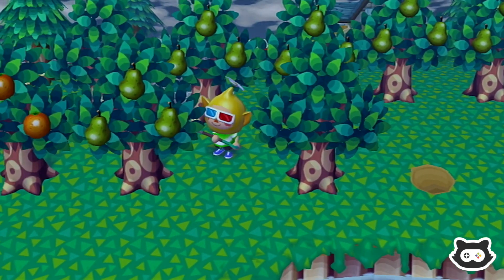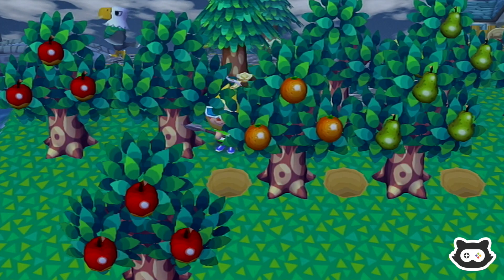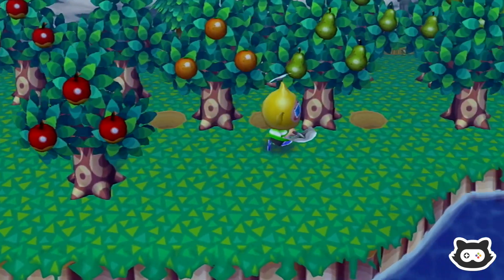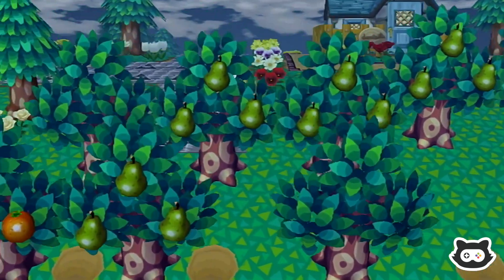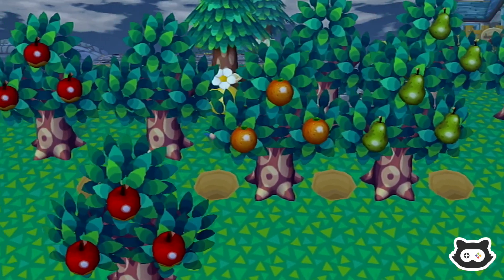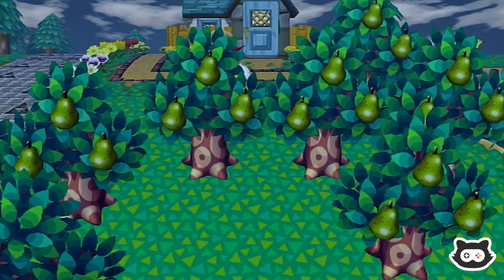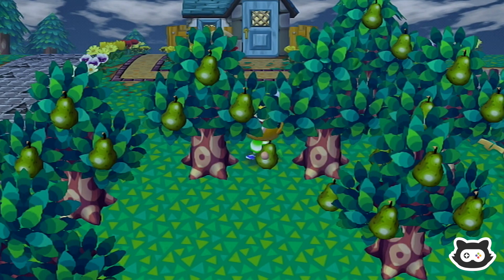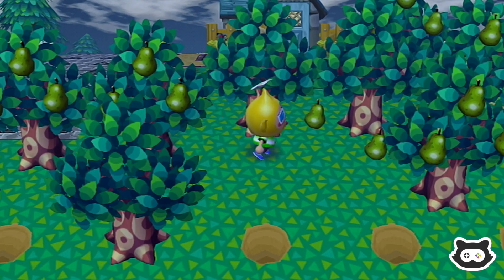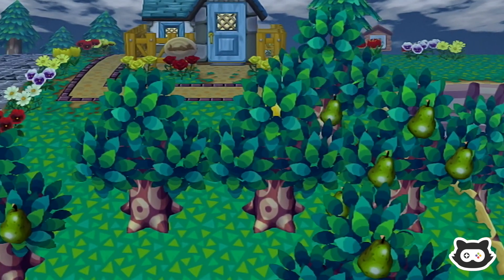We've got a tree here, a tree there - this one would have to go. You know what, I think actually we should harvest them all and just cut all the trees down and go from there. I think it'll be better to start with a blank canvas. I was going to try and keep some of the trees where they were but they're a bit too awkward.